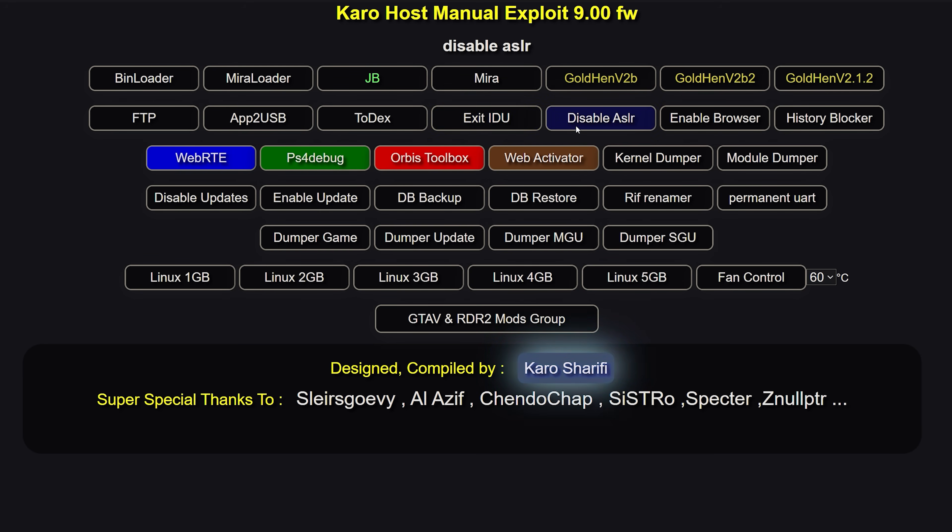Next we have disable ASLR, which is address space layout randomization. This has to do with the memory of the PS4 being scrambled — the memory isn't in the same place all the time, it's dynamic and moves around. By disabling this, most memory addresses will stay static, so things remain in the same place and it's easier to look through and manipulate the memory of the PS4.